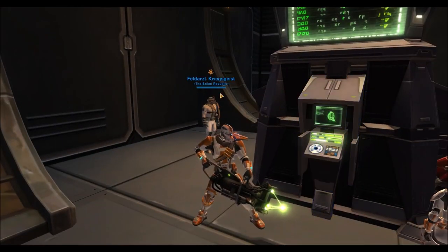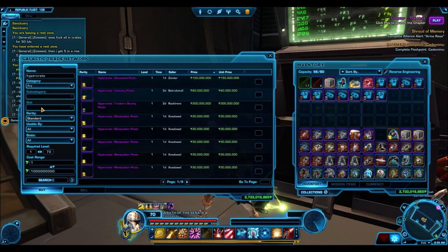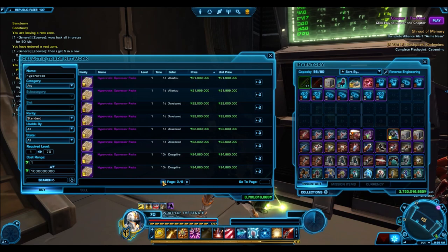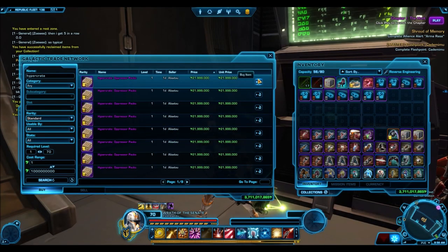I don't think a pack opening like this has ever really been done before, so I'm really excited to have this on my channel and to provide something to the community that hasn't really been provided yet — just one of these mass pack openings and a compilation of data regarding what actually comes out, what is the prevalence of gold items, platinum items, and I even recorded the bronze and silver stuff just for the hell of it.